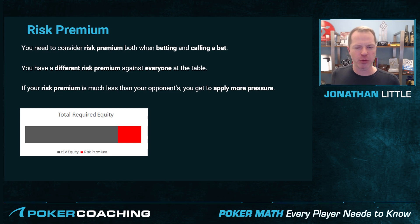You need to consider risk premium both when you are betting and when you are calling a bet. You're going to have a different risk premium against each other player at the table, which makes this kind of complicated and difficult to implement, but it is something you need to strive to do.